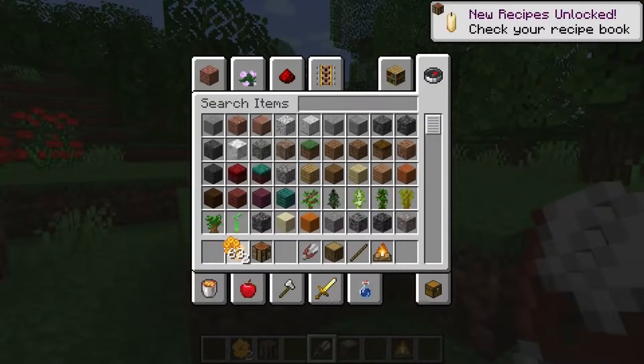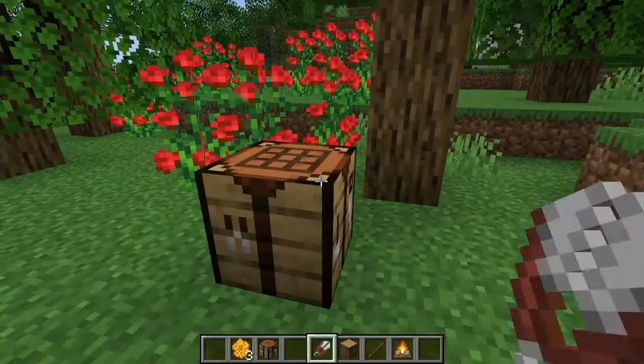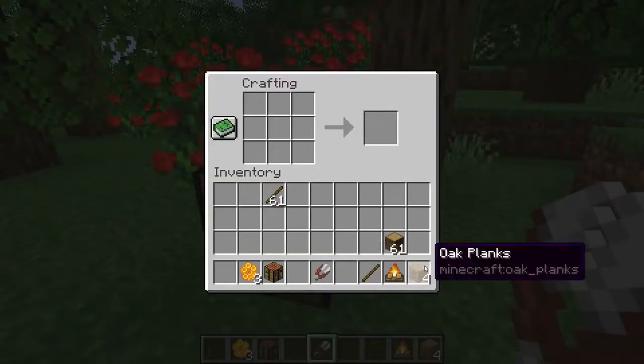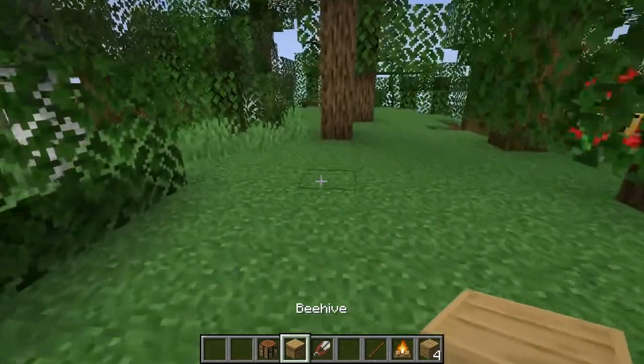Then you just need three of those, and you come over here — I think you just need some planks. Go like this and like that. Planks, planks, and honeycomb. Put that down, and you've got yourself a beehive.